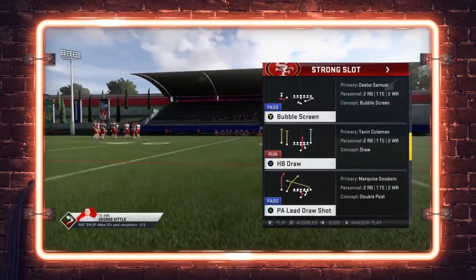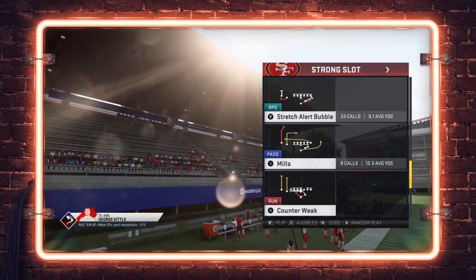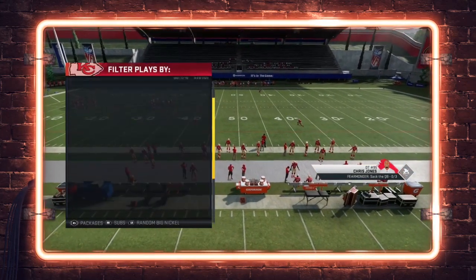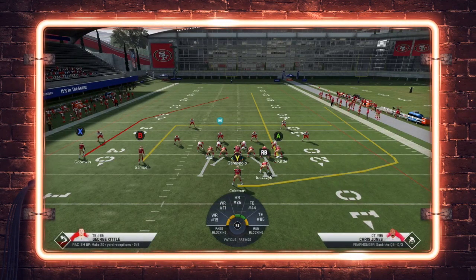The play we're going to run today is PA lead draw shot. I like this because it's one of those cover two beating plays where the typical formula for cover two one-play scores does not apply. Let me break this down against a regular cover two defense. The rules for a cover two deep half glitch: you can't have a route that releases vertically off the line on the short side of the field, and you can't have any routes that run to the short side of the field.